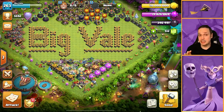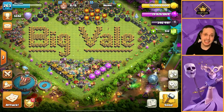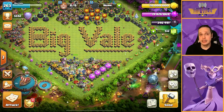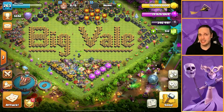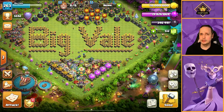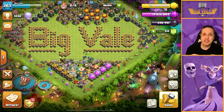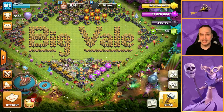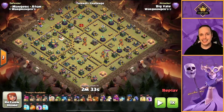Obviously if the defenses aren't lined up the attack can still work — you just need to do a little bit more work with your queen charge, your flame flinger, and your king to manipulate that pathing. I'm going to show you a few attacks today, talk through them before pressing play so you've got a good understanding of why I do what I do. Hopefully by the end you'll be able to take this into your own Legends League or war hits and have some success with it.